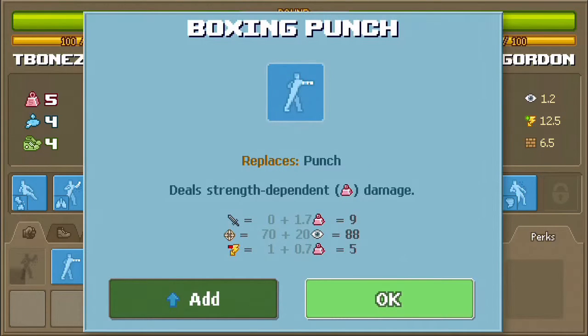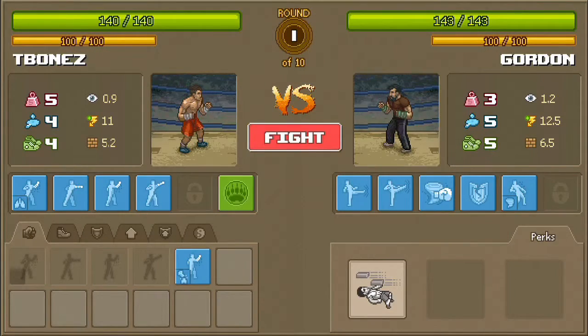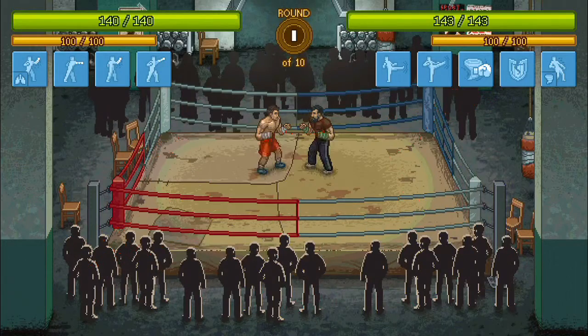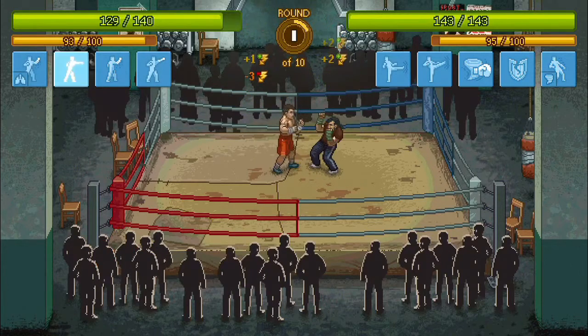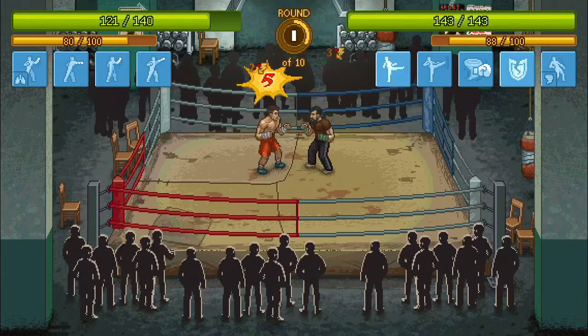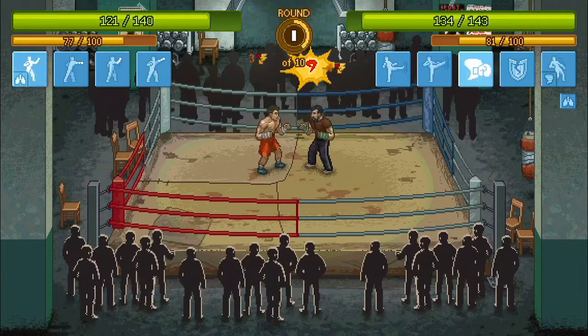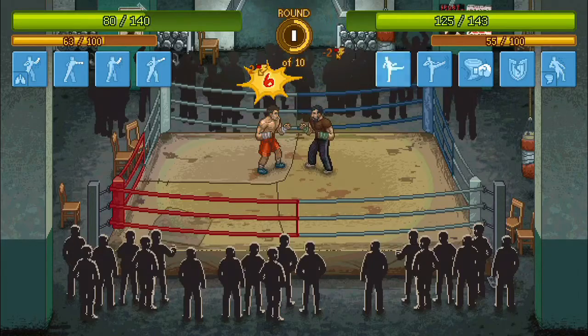This move replaces my punch, so let's add it in. Let's hit fight — it's a simulated fight so I don't need to do anything. Come on, hit him! Oh god, my character sucks.